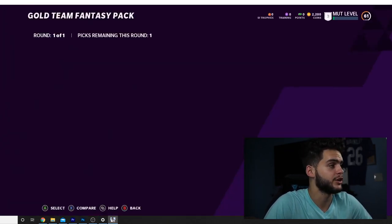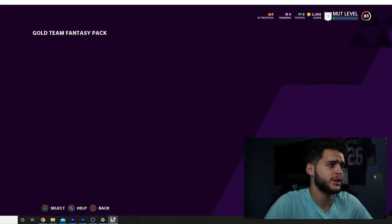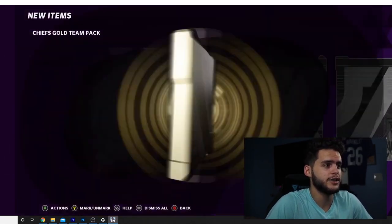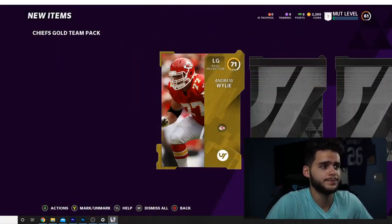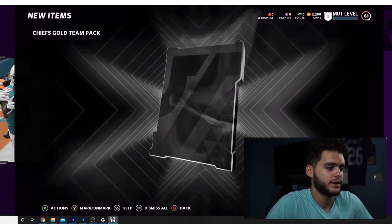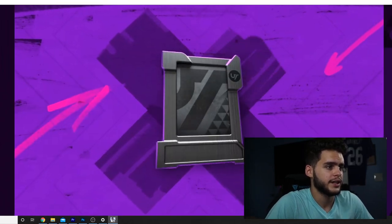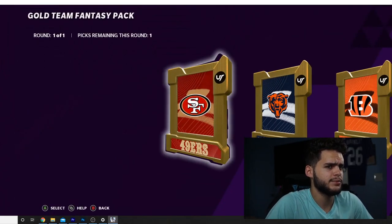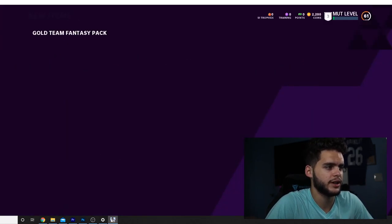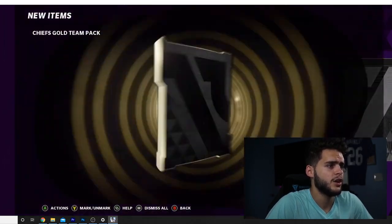If I pull Mahomes or Tyreek on PC, I'm not entirely sure what I'd do with them — maybe give them away to a PC player, maybe try to sell them, maybe use them for packs. It would be super cool to pull a banger. I wish there was a next pack option to make it easier. Going all Chiefs — that's the only way to go about this.